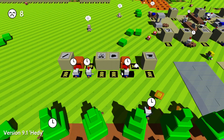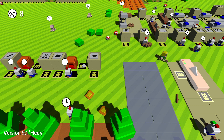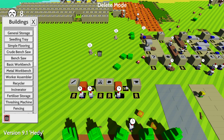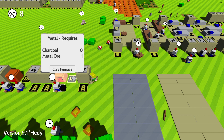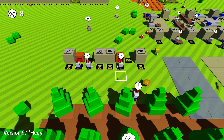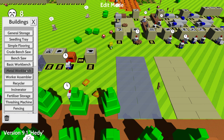We're gonna make the crude bench saw - we do have one pre-made from before. Oh, is that a new icon for storages? It looks a bit different, I think - more lines on the side. Let me go to the furnace. Bench saw, basic workbench, metal worker assembler - it's not there. Basic workbench, metal workbench - I do have a basic workbench but it's not there.